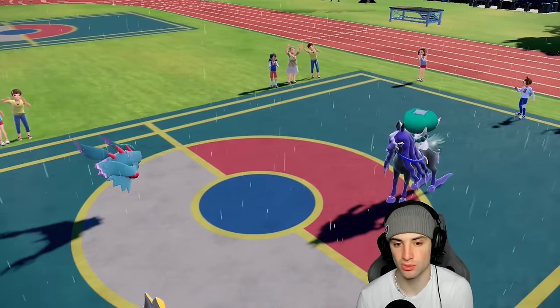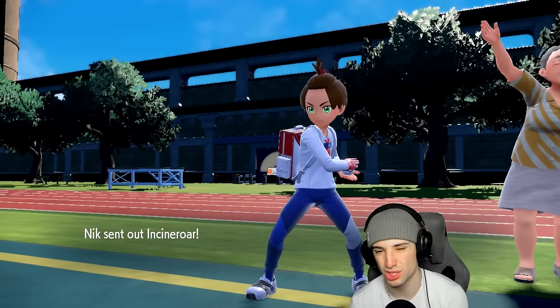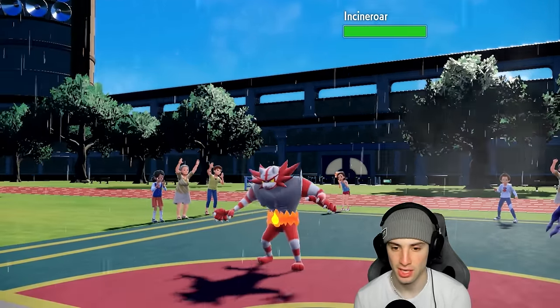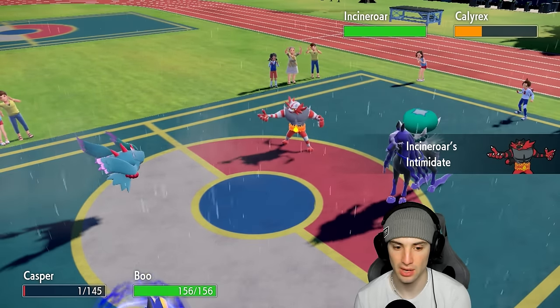They end up withdrawing Tornadus — saving it for later, which is a smart play — and bringing out Incineroar, which is just going to Intimidate. How dare you! And you're going to be able to Fake Out next turn as well.